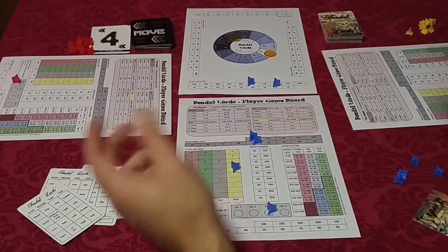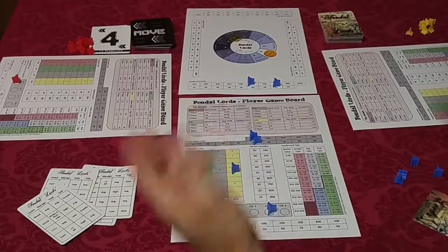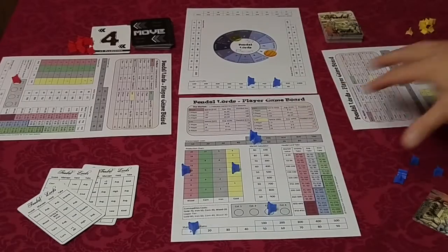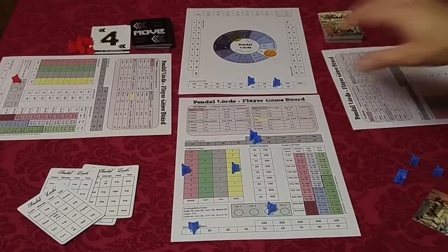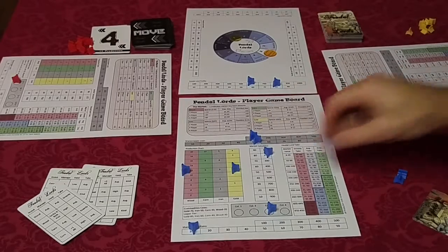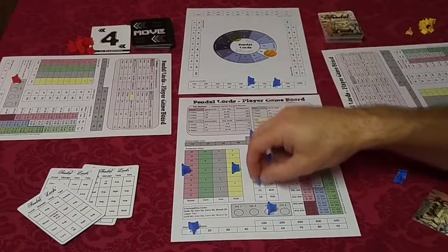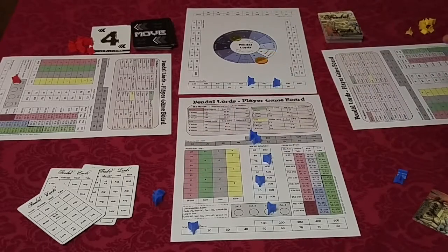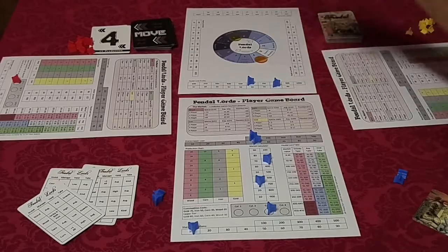For example, this player would have 12 wood and two gold to go to market. Depending on what the rest of the players have, we would see how much we sell back for. Let's imagine this player earned 330 coins. Once everybody has sold back to the market, we go to round 12 — the final round.